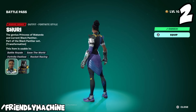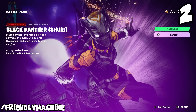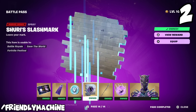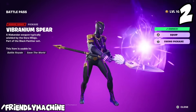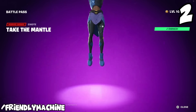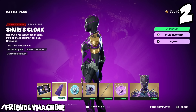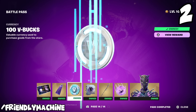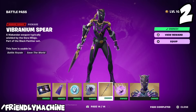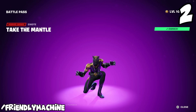At number two is Shuri, the tier 100 skin. It is a solid tier 100 skin — I really do think so — but I don't think it's the best we've seen in Chapter 5. When you put it up against something like Hades, I think Hades is a better looking skin. The all-white version is absolutely gorgeous, and when she has the full suit on with all the purple running through it and the claws, it does look really cool. I just feel it's a tad bit underwhelming for tier 100. That said, she's a better looking skin than Megalodon, that's for sure. I also love that they picked a sleek tier 100 instead of a big bulky one like they normally do.